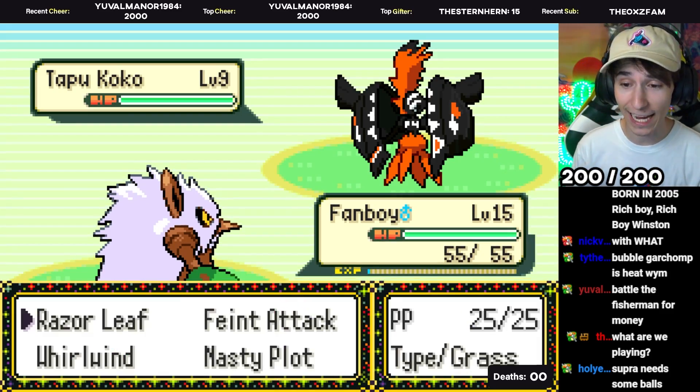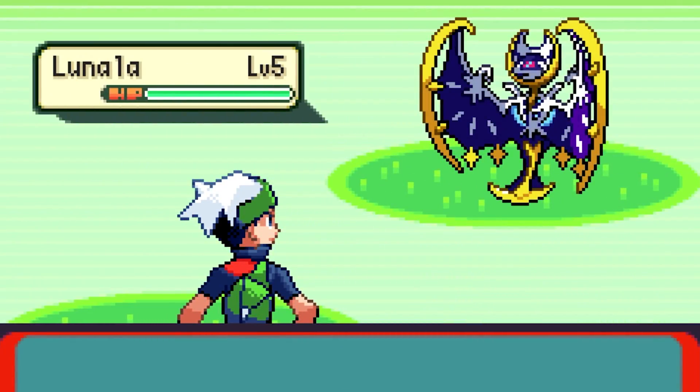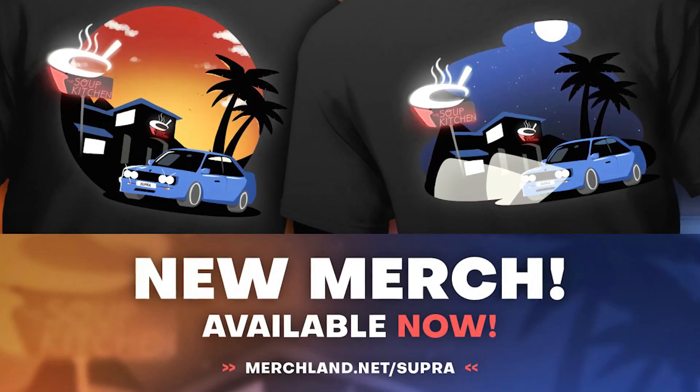So I started a new Nuzlocke on my Twitch and it was pretty crazy to say the least. A shiny Tapu Koko! The game is Pokemon Emerald with a twist — this hack has Pokemon up to Generation 7 in it and crazy boosted shiny rates. Hopefully you guys enjoyed the video, and if you do, definitely drop a like to help support. Also make sure you guys check out the new merch drop in the description below.